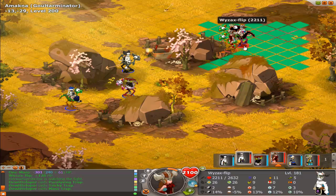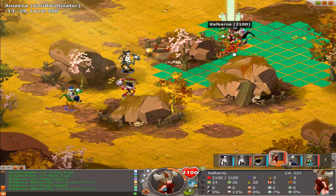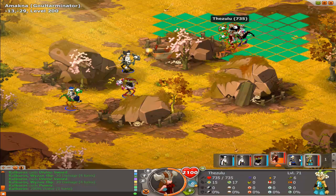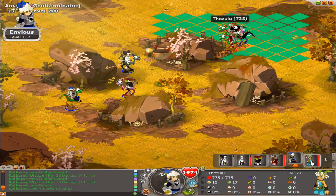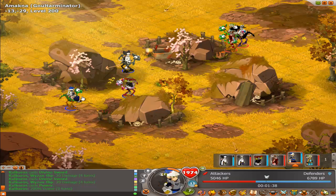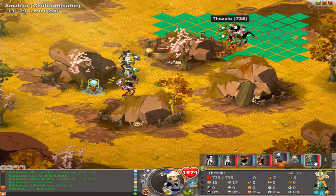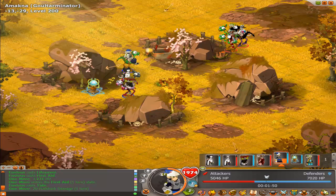If that red Echo Flip gets a hold of somebody he'll probably do some beast damage, but the 121 Iop might do okay damage and then the level 71 Osa — what's that really going to do? Not a lot. The Osa has no resistances and only 735 health, so as soon as one of these guys gets a hold of them they are dead.